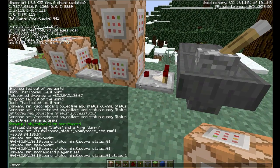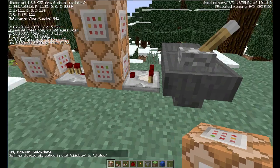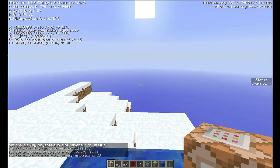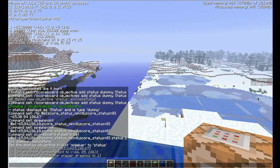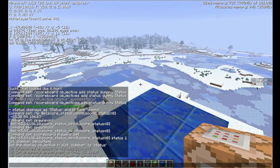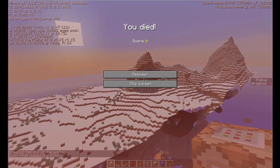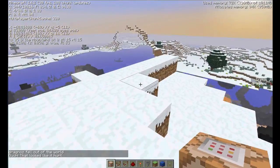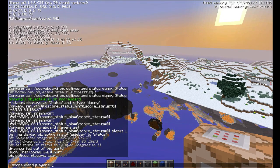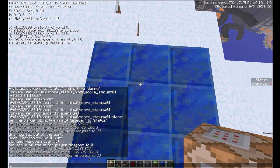So the moment I flip the switch, let me first do: scoreboard objectives setdisplay sidebar status — just so you can see. I have no status displayed because I have no points. The moment I turn this on, I get teleported, and you can see I now have a status of 1. Now I can move around and do whatever. If I do a kill, respawn — my spawn point is now set. If I reset my status to 0 with scoreboard players set dragnos status 0, you'll see I get teleported again, spawn point is set, and then my score changes back to 1.